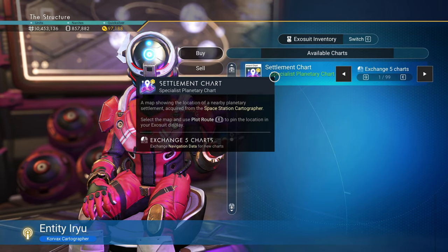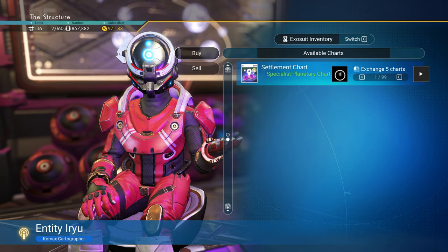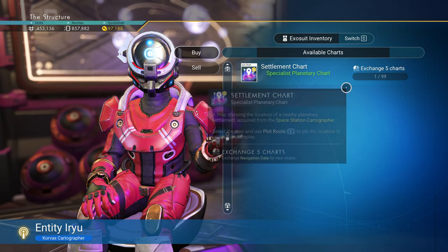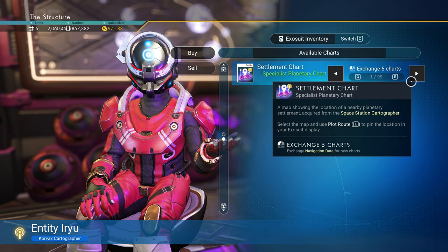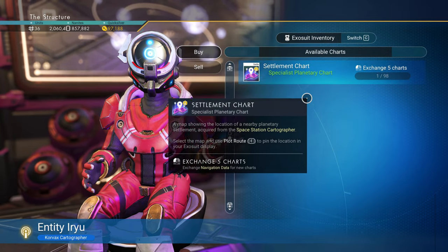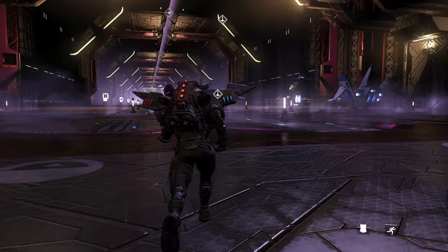You'll have the settlement chart, which takes five navigation data for one chart. Go ahead and buy as many as you want — you can buy one or multiple, depending on what kind of settlement you're trying to get. I'm just going to go ahead and buy one. Now I'm going to go find the settlement of my choice.